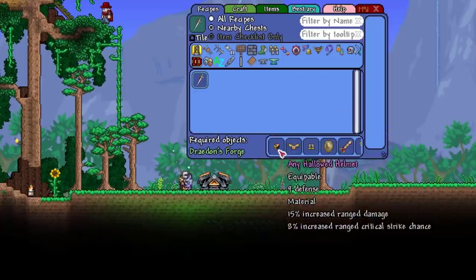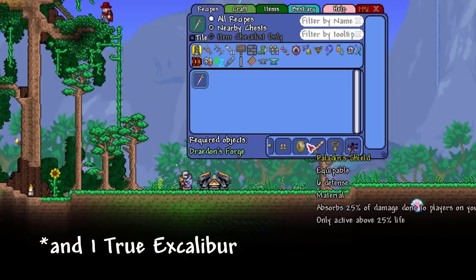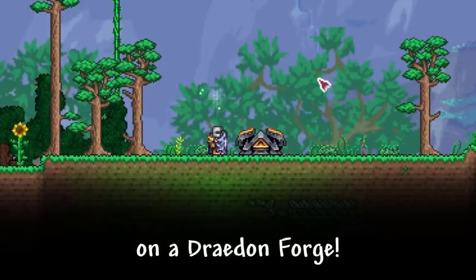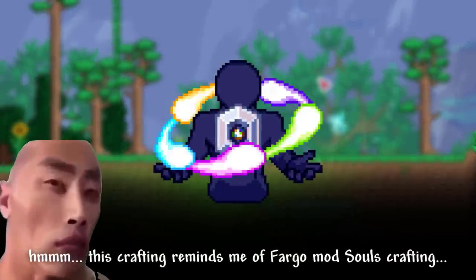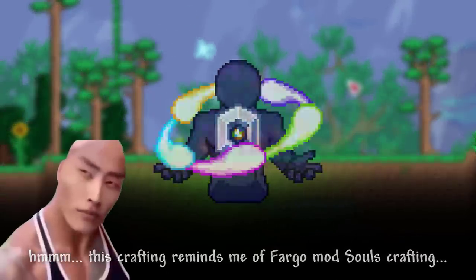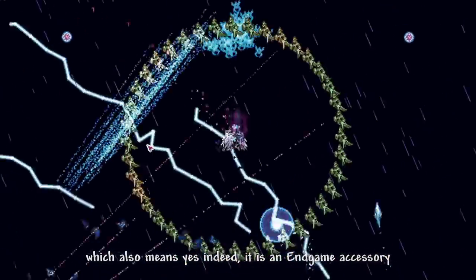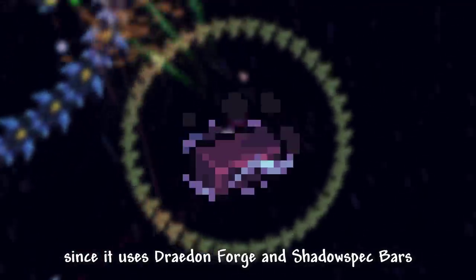First of all, it is crafted with a whole set of Hallowed armor, 1 Paladin Shield, 1 Cross Necklace, and 5 Shadow Spec Bars on a Draedon's Forge. This crafting reminds me of Fargo's Mutant Souls crafting, which also means, yes indeed, it is an endgame accessory, since it uses Draedon's Forge and Shadow Spec Bars.